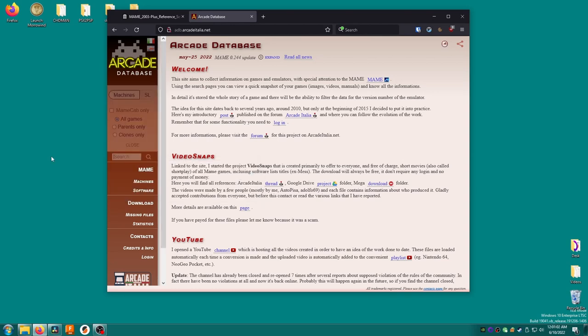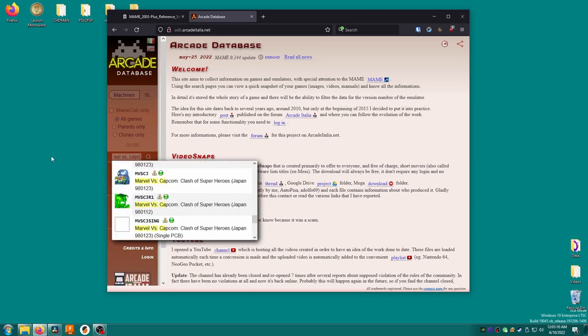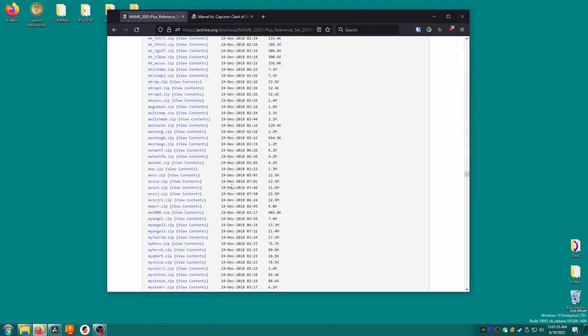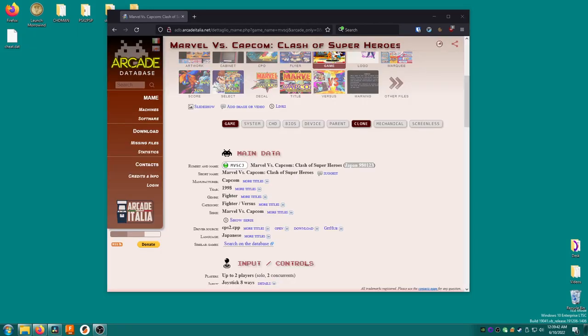Now I'm looking for Marvel vs. Capcom. Rather than look down that long list of zips for something that sounds about right, I'm just going to search for the game on this site. Marvel vs. Capcom, and here you can see it pops right up. If I click on the search result, under main data, it will say ROM set and name. The name in the white box here, MVCSCJ, is the name of the zip I'm looking for, and in the file list, here it is: MVCSCJ.zip. Sometimes these ROM set files will end in J, E, or U — this stands for Japan, Europe, and USA respectively, so choose whichever you like.